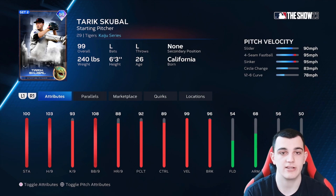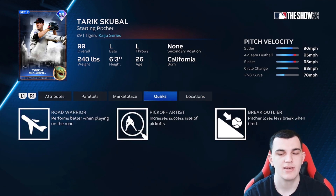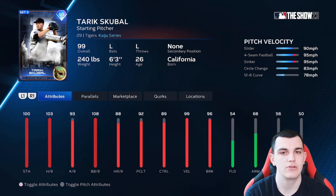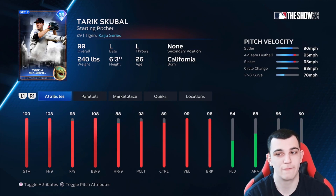Tarik Skubal is another B tier pitcher — a Kaiju series card. Slider, four-seam, sinker, circle change, 12-6 curveball. 103 hits per nine, 99 velocity, very good control and break. On paper this would be an A tier card, but as a lefty with a 12-6 curveball — I don't know why, but the 12-6 just isn't that good. I'd rather have a normal curveball or a slurve, and the control and break on it aren't good either. So you're really looking at a four-pitch mix: slider, four-seam, sinker, circle change.